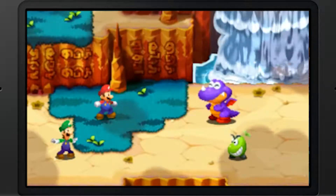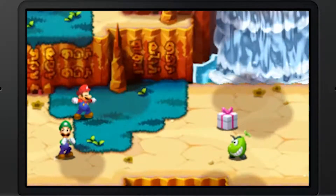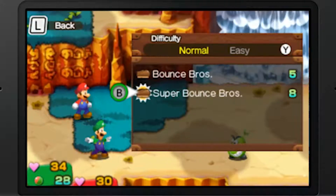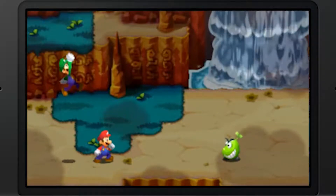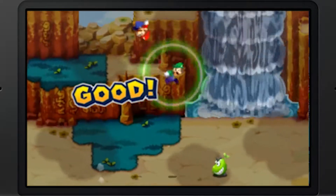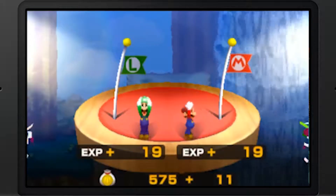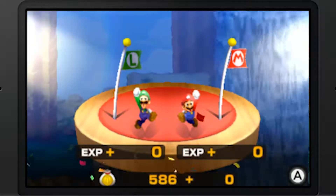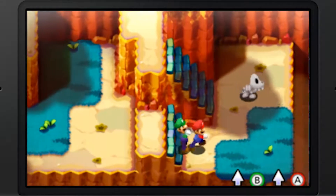New enemy - this is a Rex. We've encountered this species before. The off-screen grinding actually does help. Let's beat this beanie up. Also, off-screen I learned the Super Bounce Bros, which actually helps quite a lot when it comes to hitting all the enemies you want.